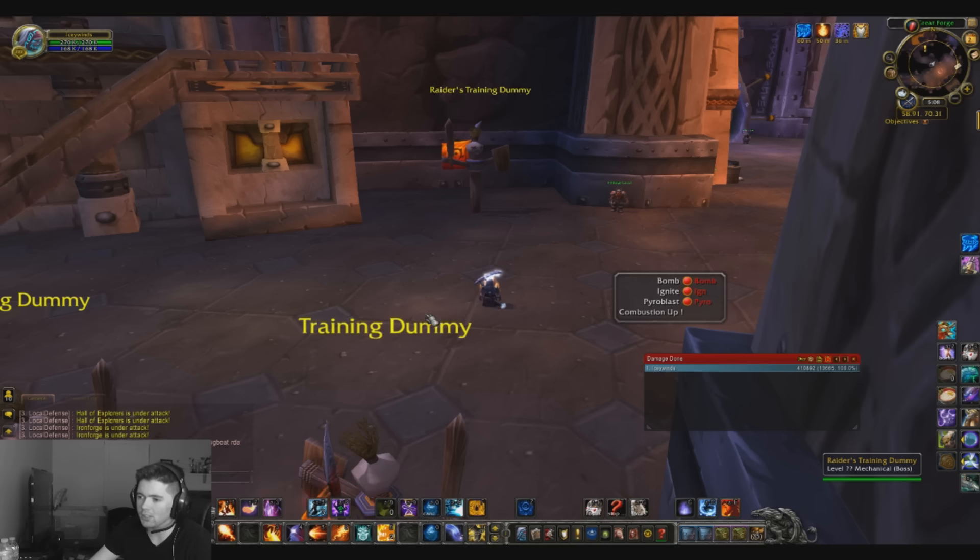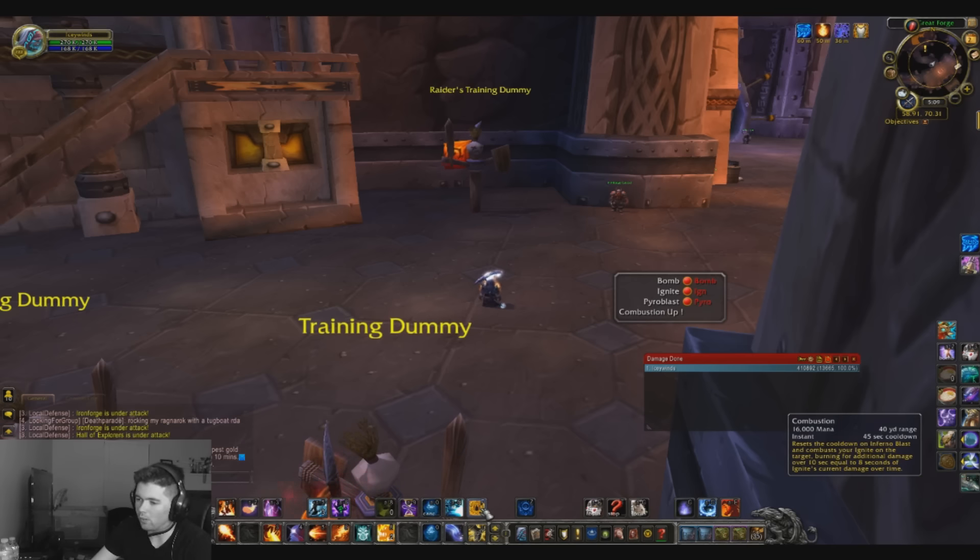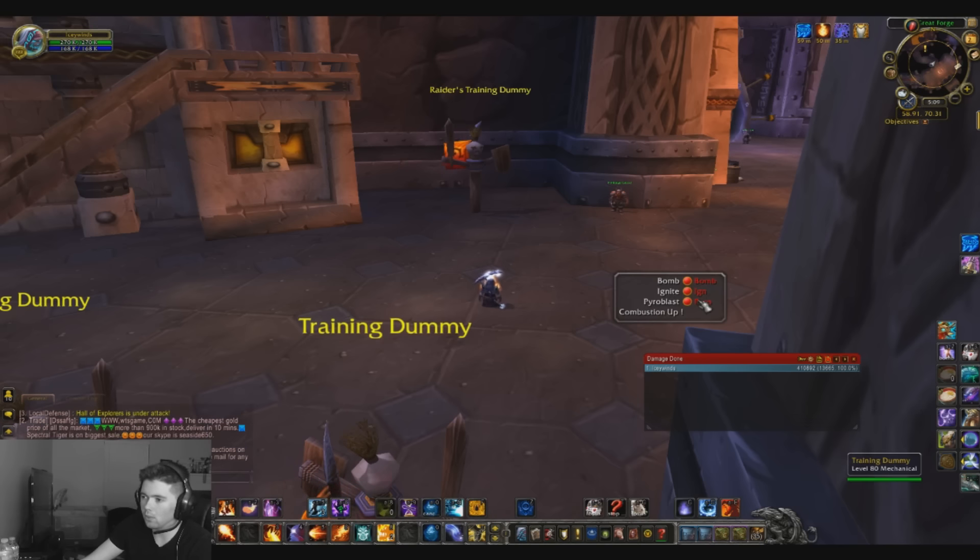Combustion is your talent that's pretty much your number one priority for doing the most damage as a Fire Mage. If you're a bad player, you'll use Combustion when you have a really low Ignite. If you're a good player, you use Combustion when you have a really high Ignite, and this addon helps you know when to do it.